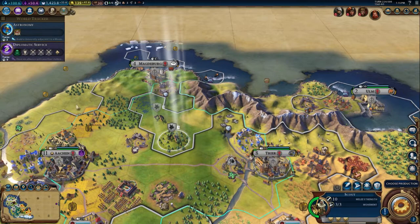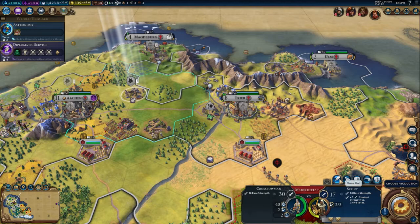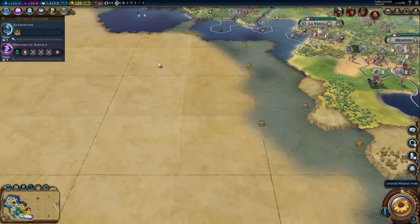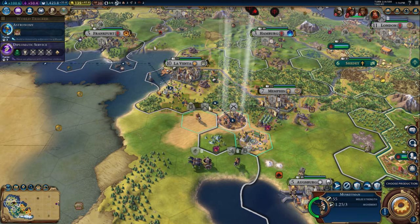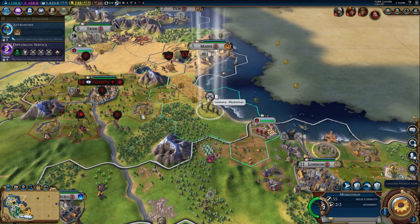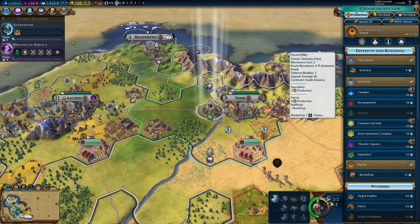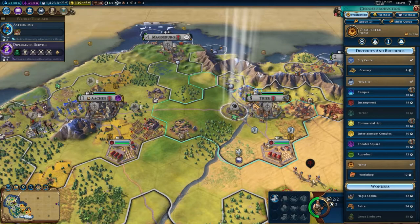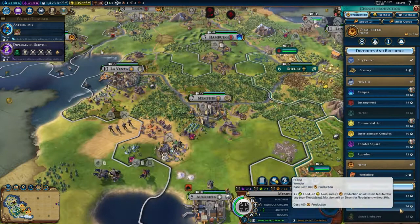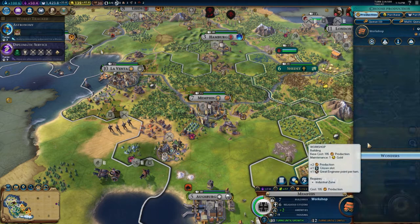Actually, we do have explorers — also known as scouts. So let's let the scouts do the job. Musketman, you head back to the battering ram. Memphis — they've built a Hansa so let's build a workshop to boost that further. London has built a commercial hub so let's build a market just to boost that further.